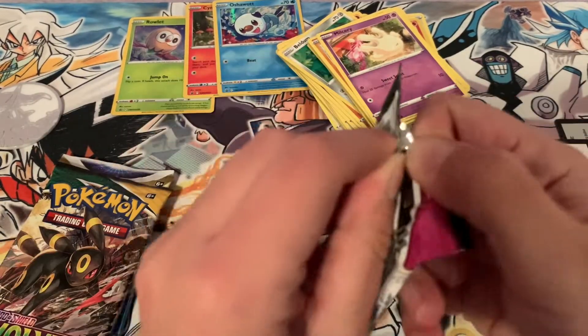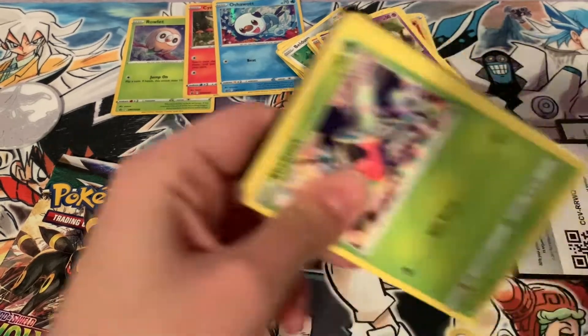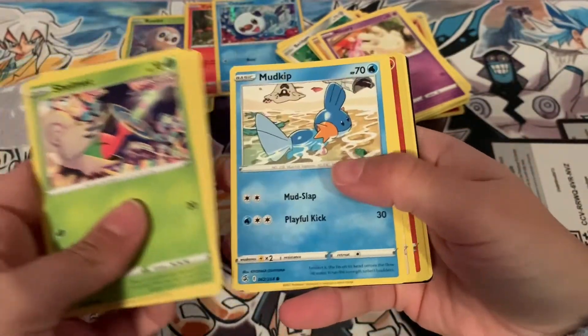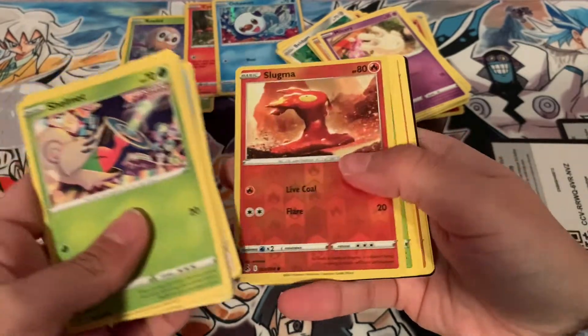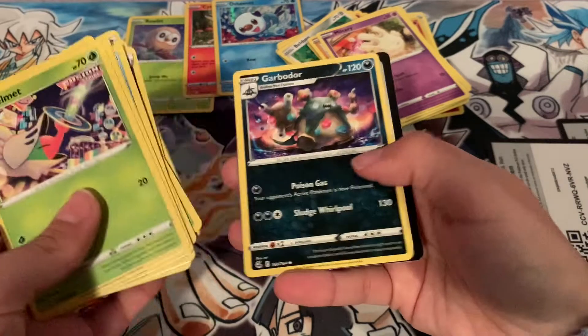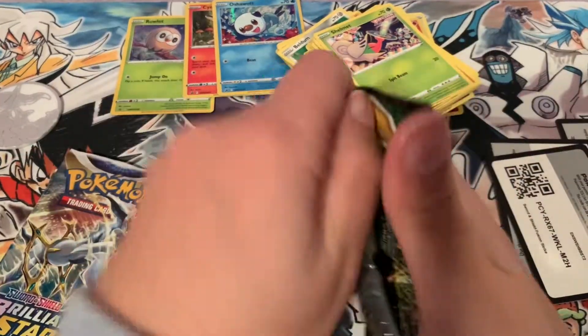Fusion Strike. Oh, that's a cool Mud Kip. The Palossand — they have Vanilluxe. Another Garbodor. They really love printing Garbodor in this set.